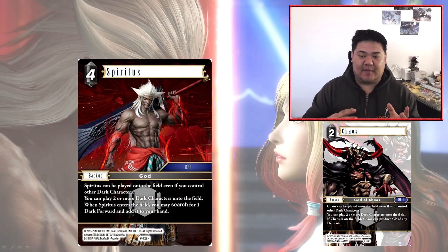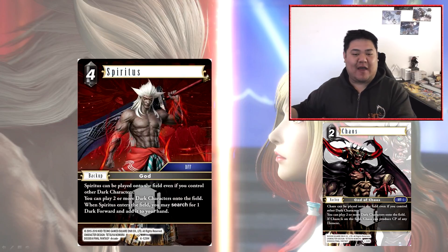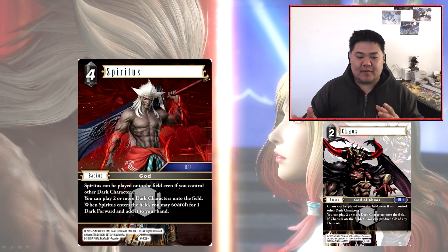Here we have Spiritus, which is the dark variant of Materia — all its effects are exactly the same but specific to dark characters. Spiritus can be played while you have dark characters in the field, you can play two or more dark characters at the same time, and when he enters play you search for a dark forward. Spiritus is arguably more relevant in the current metagame simply because Camelonaut is quite strong right now, and you want to get Camelonaut before your other dark forwards. Spiritus allows you to search for Camelonaut, who then has dark targets he can search for.